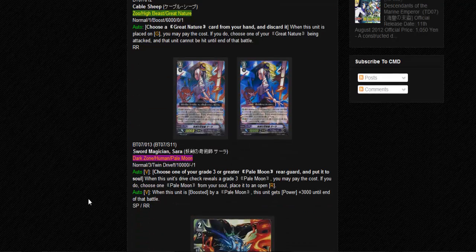Using the unit ability. Okay, this is another card I want to talk about, because not a lot of people like this card. But in my opinion this card is a really awesome card. So it's a Pale Moon - choose one of your Grade 3 or greater Pale Moon rear guard and put it into soul. When this unit's drive check reveals a Grade 3 Pale Moon, you may pay the cost. If you do, choose one Pale Moon from your soul and place it to an open rear guard.